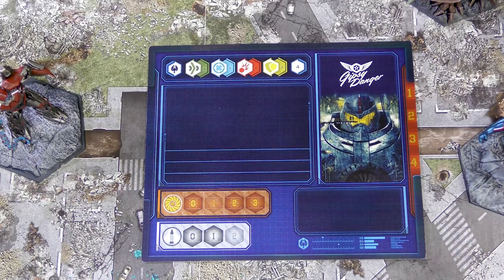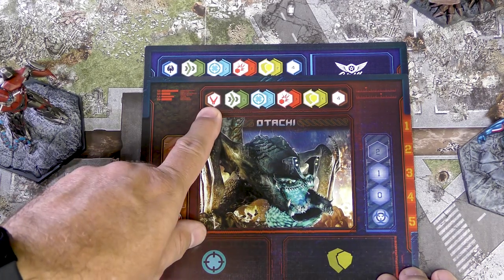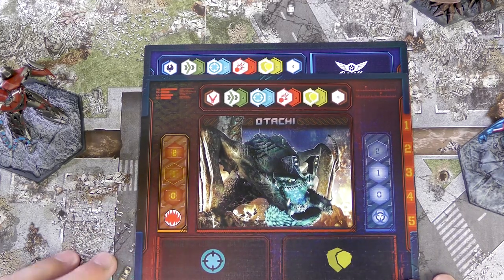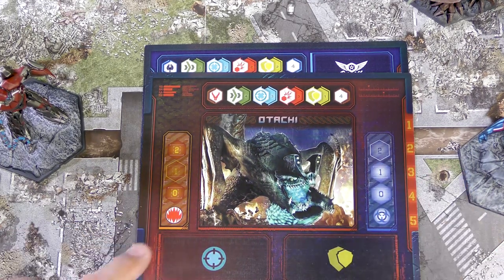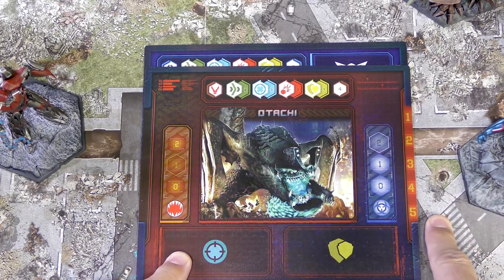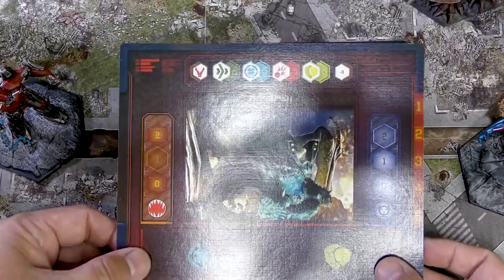The Kaiju are set up very similarly but with some differences. This is Otachi, with Speed four, Skill three, Power three, one Armor, and four Kaiju points. We also have Rage, which goes up to two, and Kaiju Blue, which goes up to two as well. The Kaiju have two upgrade slots — one offensive mutation and one defensive mutation. Otachi can take up to five damage, which is pretty beefy. The key difference is Kaiju do not get Pilots or upgrade cards — they get two mutations instead.